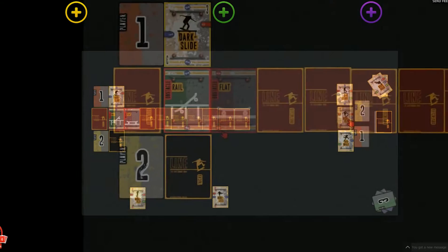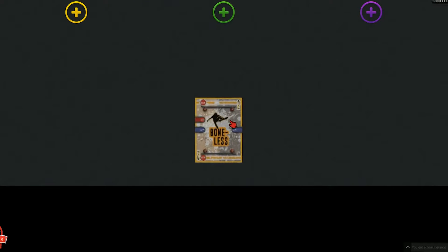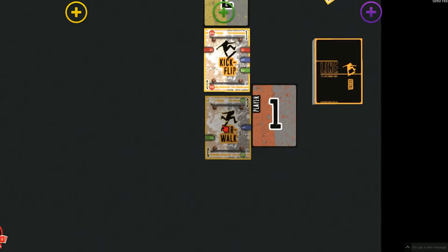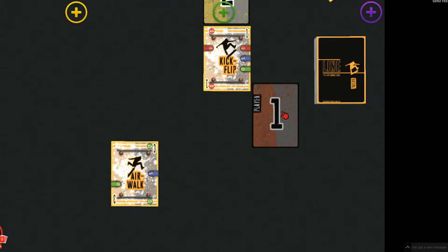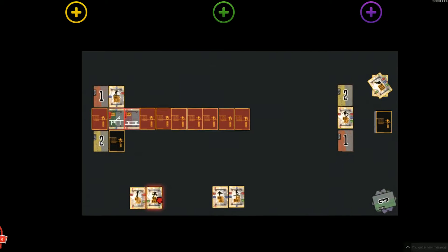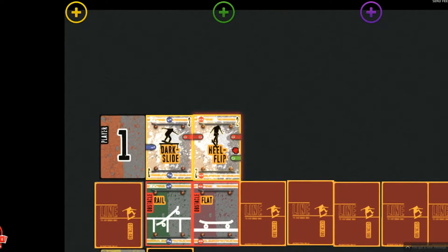At the moment, the players only have one trick card left to hand, so it's time to draw another card to give more options. Drawing trick cards is exactly the same as before — each player will always have two trick cards to hand before playing one of them. Always pay attention to current obstacle connectors and your previous trick card skateboards when drawing. Player one in this round has played a hill flip. It has a red ground connector like the flat, but it also has a red skateboard that links it to their previous trick card's red skateboard. This means the card can be played.